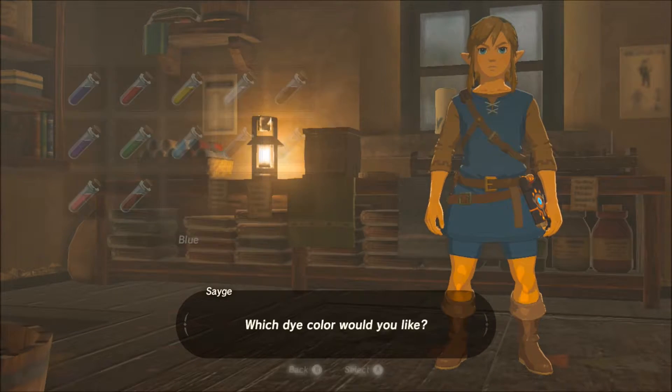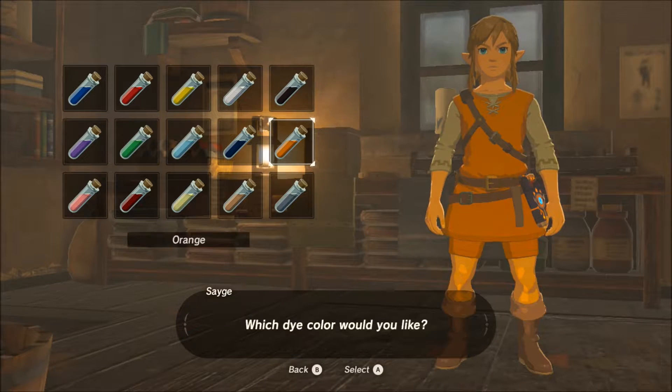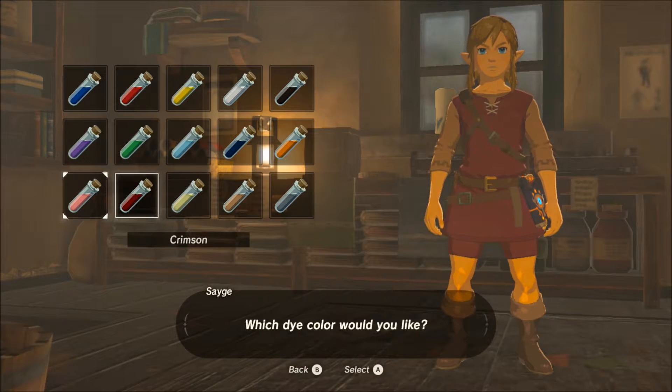Once you have your clothes selected, you then get to pick your color. And you can see we've got all kinds of colors here: black, orange, red, yellow, green, purple, pink — pretty much any color you're looking for.